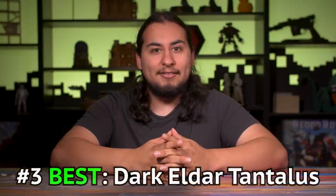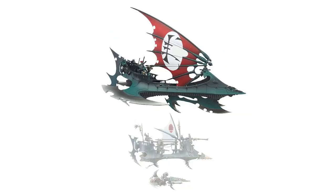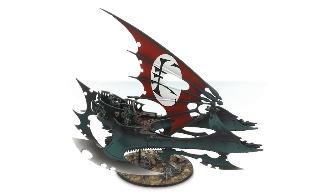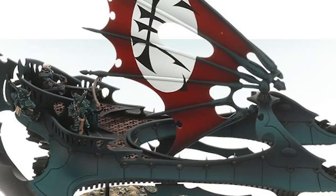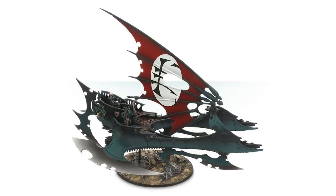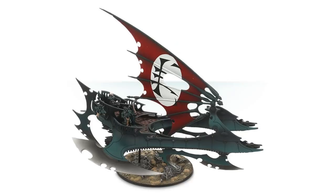Number 3: The Dark Eldar Tantalus. Not technically a super heavy, but it should be. It's massive and gorgeous. Every Eldar player should have one of these. It is a death sailboat — it is maybe the best looking 40k model, period. I don't care if its rules suck, just make up new ones. This model needs to be seen more often. It comes with etched brass flooring — how cool is that? I want to buy one just for the experience of building and painting it. I don't own a single Eldar model, but this model is a work of art. And it's not even hundreds and hundreds of dollars like the other big kits — maybe because it's physically less resin, but it has a very similar footprint to those giants. Get one.